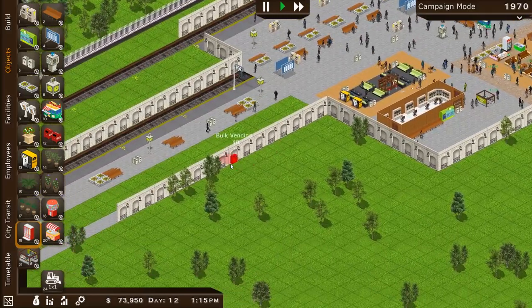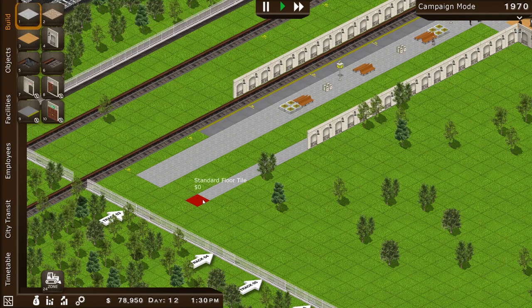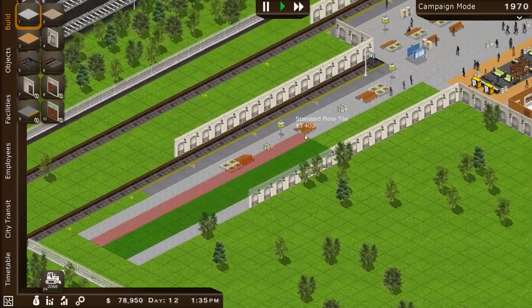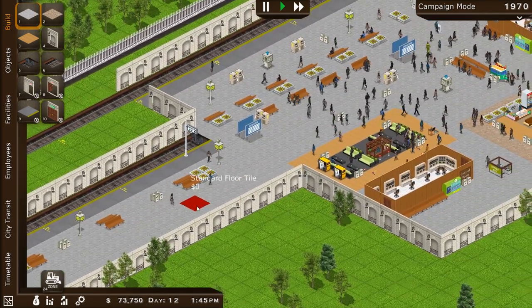Let's get these vending machines down. Look at this — we've got a new part of our station all ready to rock too. We better build some concrete tile there, standard floor. Perfect. Now we can also get passengers going on that.